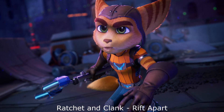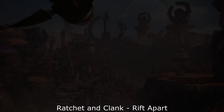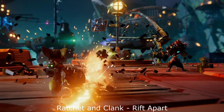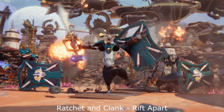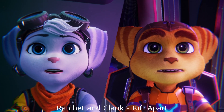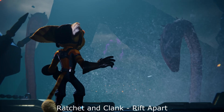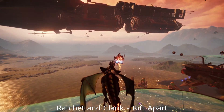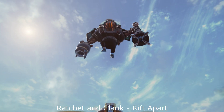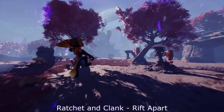Ratchet & Clank: Rift Apart gameplay footage — Dr. Nefarious confrontation. Ratchet retrieves the Dimensionator as the boundaries between universes come undone. Another Lombax appears, and Ratchet calls out for Clank. Pirate enemies attack, and the group battles across dimensions.